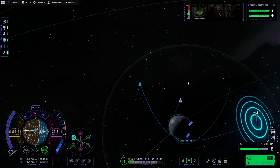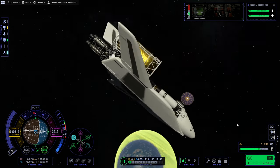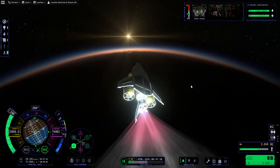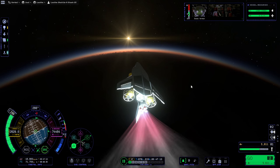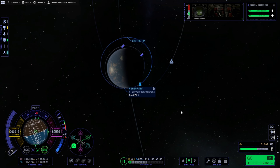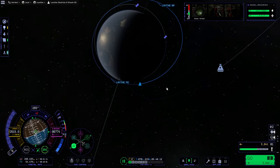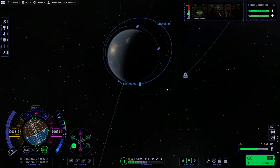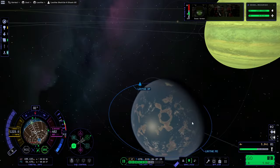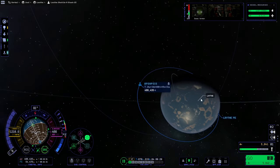We don't have any particular place to land this time. We had a particular location last time, but we can land anywhere, so I'm not going to change our inclination. I don't like the periapsis going that low. We are trying to eventually land, but maybe we should be cautious. I don't want to land at our current periapsis because we'd be heading into the dark. Let's just lift that up and then bring down the apoapsis — we'll circularize first.